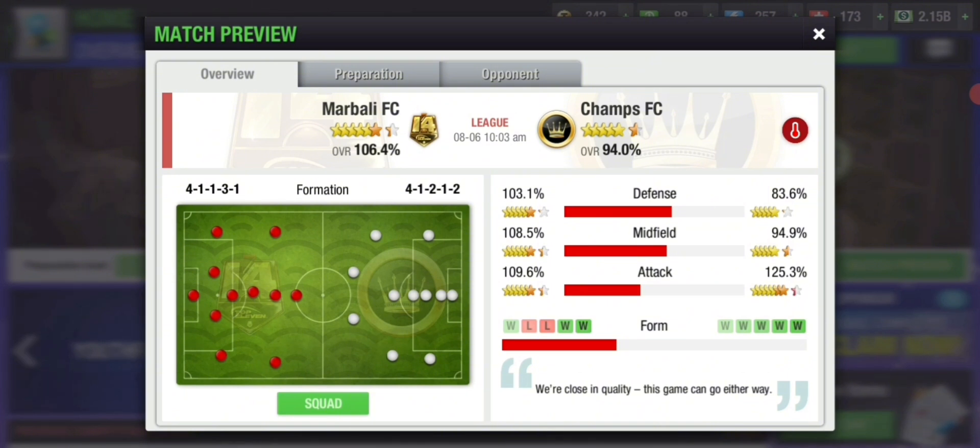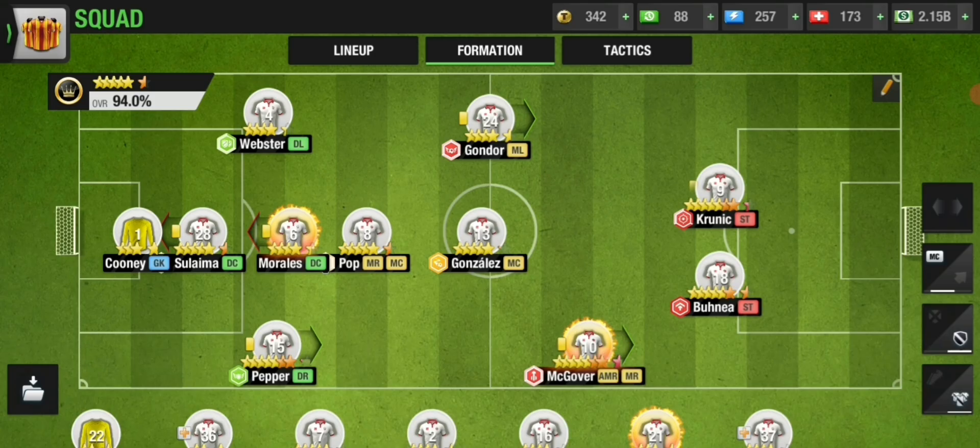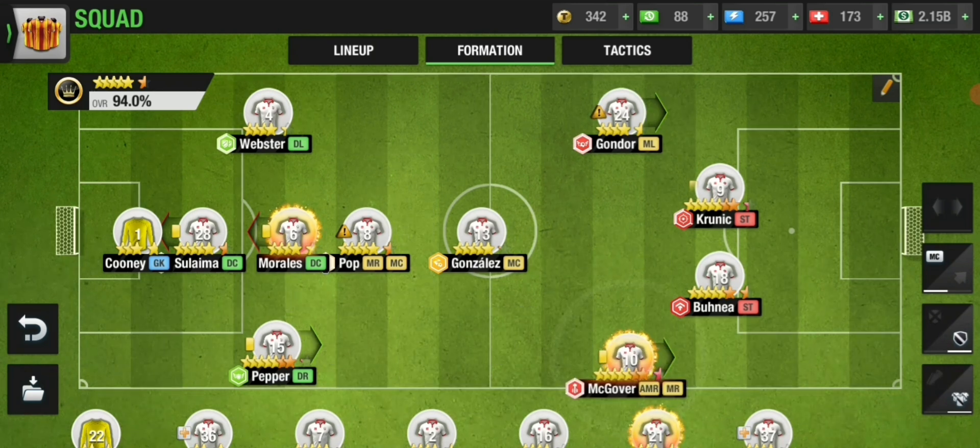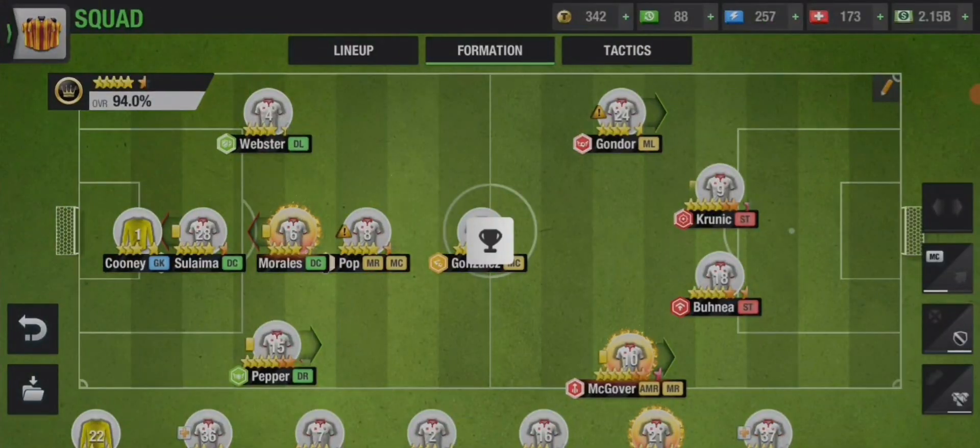Now let's add offensive players. The opponent has a defensive midfielder, so we are not going to play an attacking midfielder, because if you play an attacking midfielder it will most probably be of no use since he already has a defensive midfielder there. Instead, we're going to play four offensive players on the wings, two strikers, and one midfielder, leaving space so his defensive midfielder becomes useless.